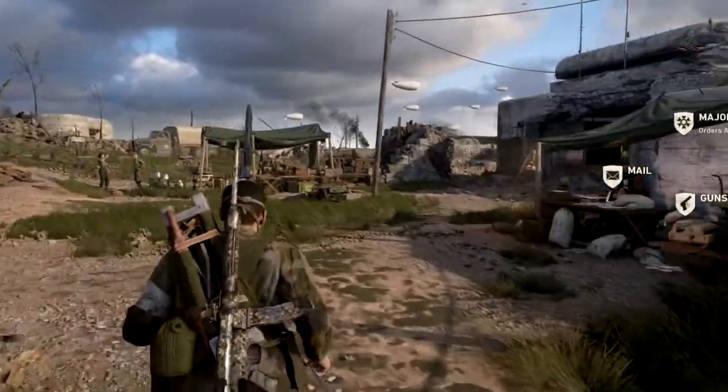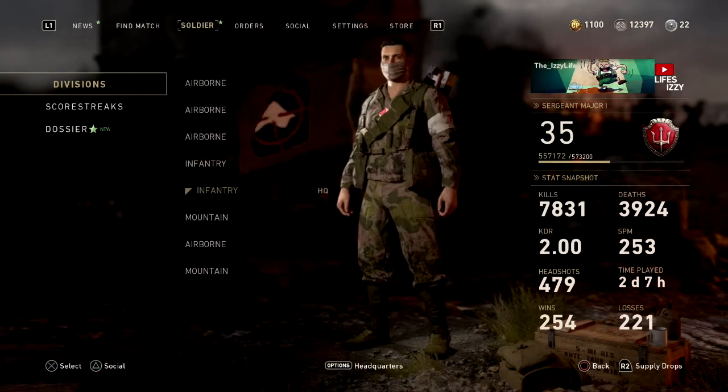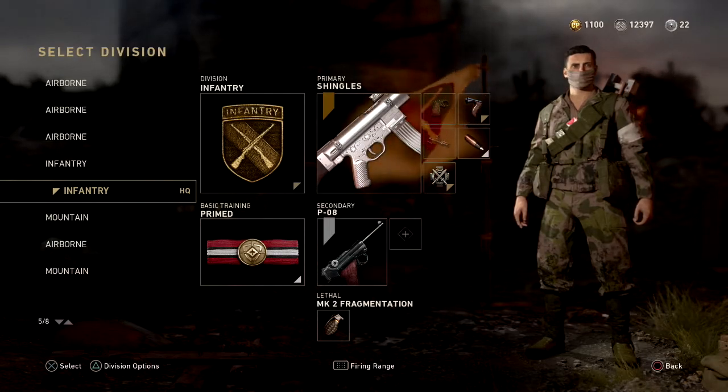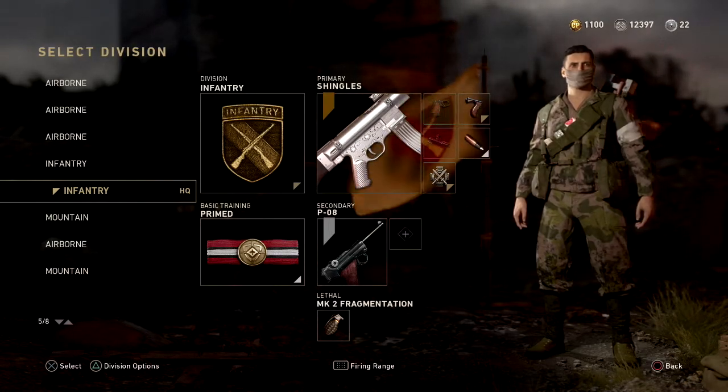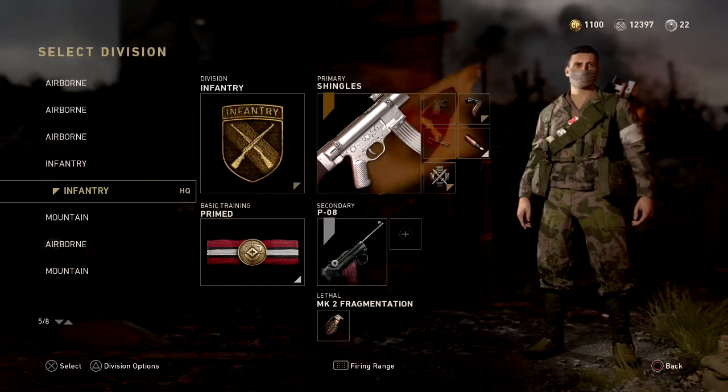I'll show you guys how to do that. The key thing: you do not want to leave the menu when you do this, and I'll show you why in a second. For this instance, we're going to be using the STG44 because it's what I already have ready to prestige.